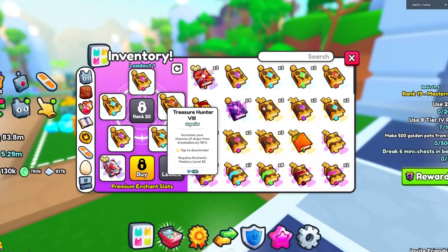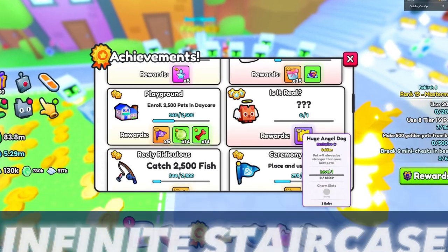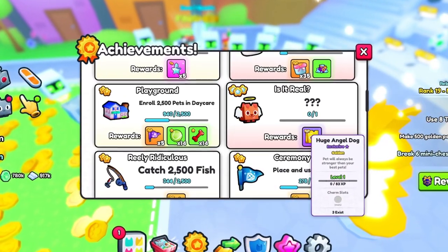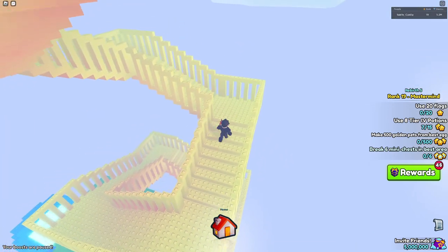For the Lucky Block minigame, I recommend Treasure Hunter books and potions for increased drop chances. Another way is climbing the Infinite Staircase, which can get you the Golden Huge Angel Dog, that only the true luck gods have received. For each set of stairs climbed, it is a 1 in a million chance for the pet to spawn, so this way is definitely not recommended.